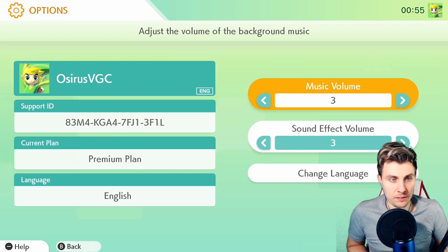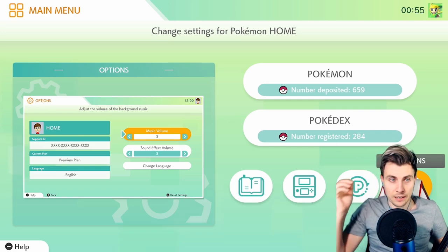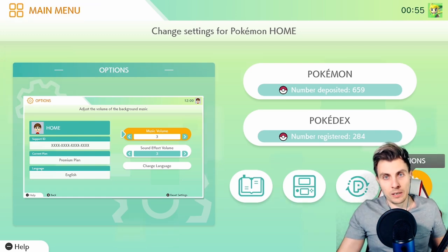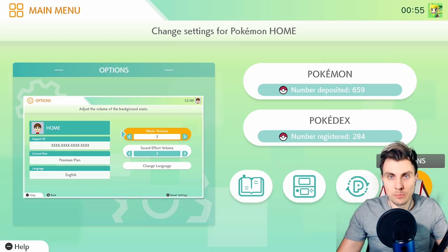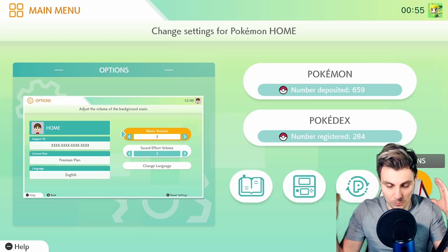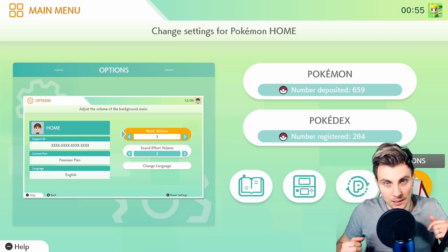I'm on the premium plan. The starting plan is the basic plan, where you get one box and can put up to 30 Pokemon in there. If you upgrade to premium, you can fit around 6,000 Pokemon into Pokemon Home, which is incredible. Unfortunately, I lost my original Pokemon Bank account with all my Pokemon from years of playing, which is very sad as I'll never be able to get those Pokemon back.